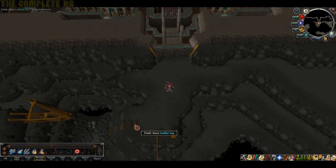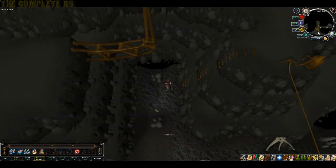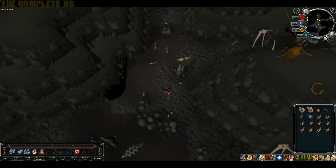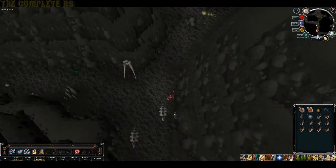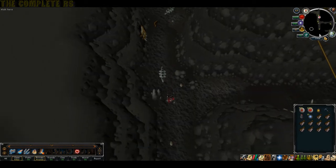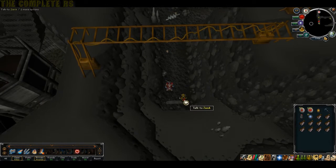Once you're here, head south slightly and you'll find on your western side a set of ladders to climb down. As soon as you're down, head directly south and eventually you will bump into Zanuc sitting down at the dead-end corner. Once you're here, go ahead and talk to Zanuc.